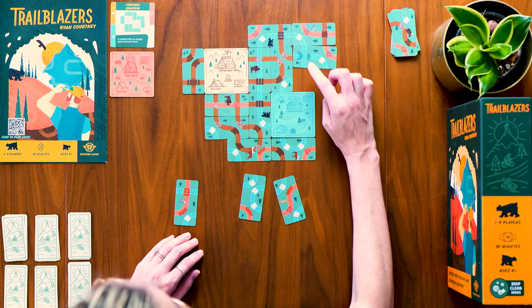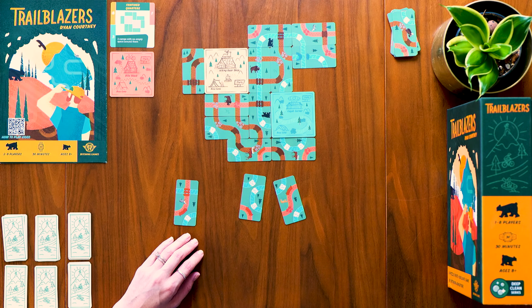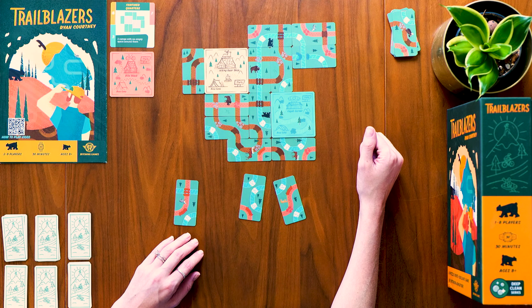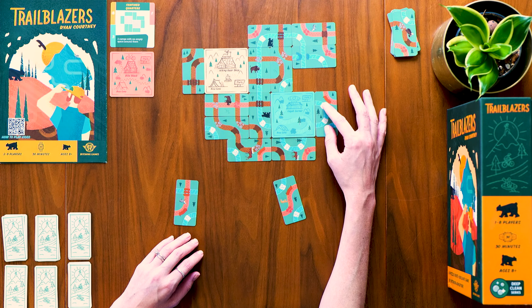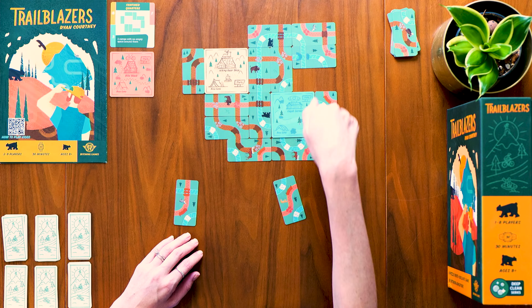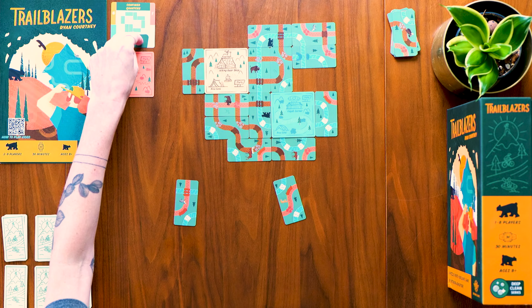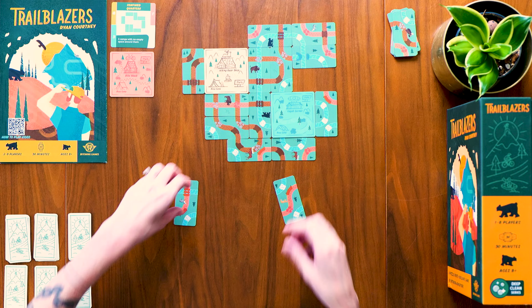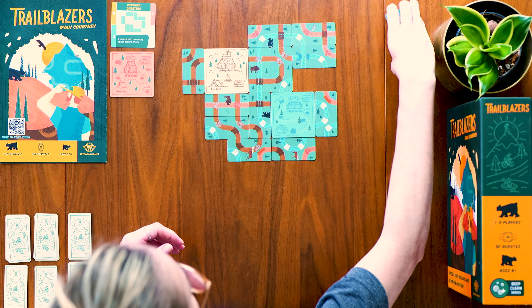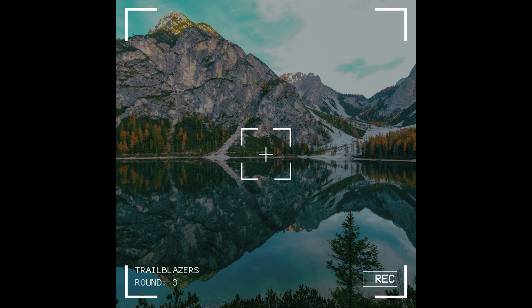I want to go down and then down again — if I find another little down piece, I'll try to do that. Currently I have a plan where I just need that one card to confine this one, and then I've done my confined quarters. I have to have this satisfied by the end of these three rounds, so only six more cards to place before I need it satisfied.